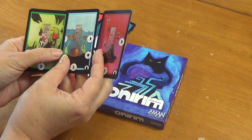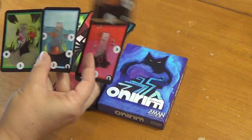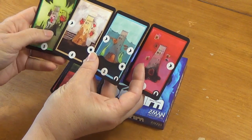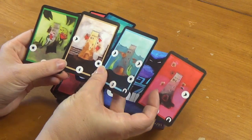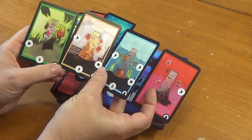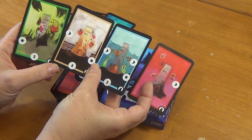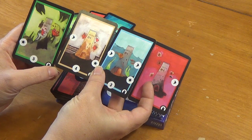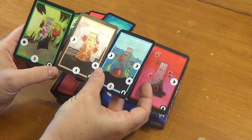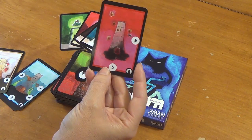We need to get four of these aligned in such a way that their symbols don't clash. There's a little bit of thought and strategy that goes into how you're going to get these towers to align. We have to play four in any color order we wish, so long as our symbols don't duplicate each other.